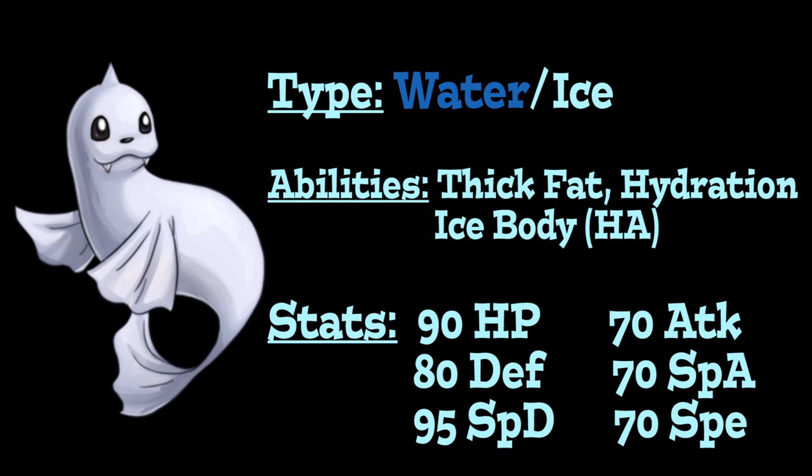Dewgong is a Water/Ice type Pokemon introduced in Generation 1, and has 3 abilities. The first is Thick Fat, which gives it an additional resistance to both Ice and Fire type moves. Next, it has Hydration, which removes any status conditions it's inflicted with while rain is up, making it perfect for abusing Rest since the sleep status is removed as long as rain is active. Lastly, its hidden ability is Ice Body, which recovers additional HP at the end of every turn while Hail is on the field, working incredibly well with Leftovers for passive recovery.